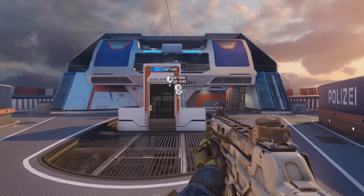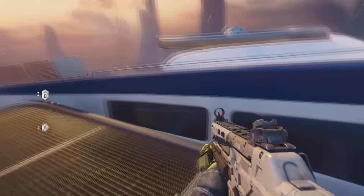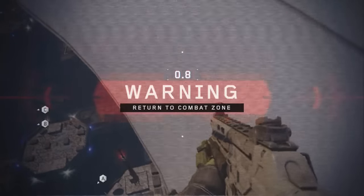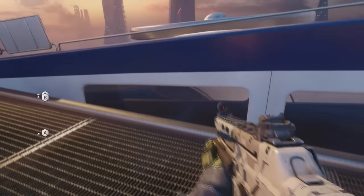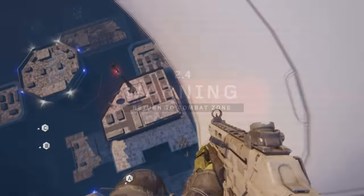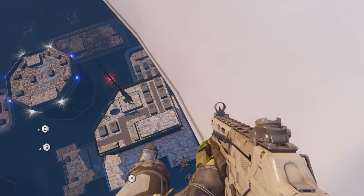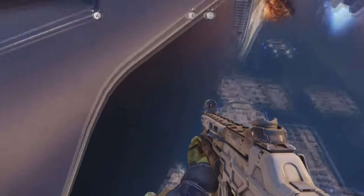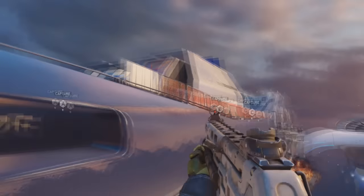The fifth hiding spot can be found on the map Skyjacked. You wanna spawn on the CDP side and if you look to the right here, you should see this like air vent. You wanna jump on top of it and then jump over this like railing. Once you land on the other side, you should have a countdown for like a soft kill zone. This is a little tricky — it took me a couple tries — but you would just wanna jump over to the other side and start inching yourself to the left. If you do this correctly, you will be outside of the map and you will be avoiding the soft kill zone.